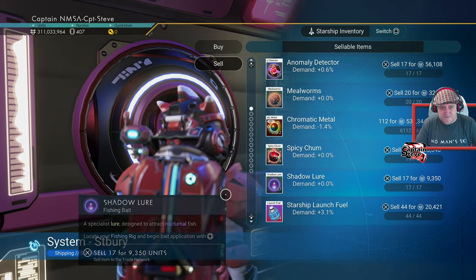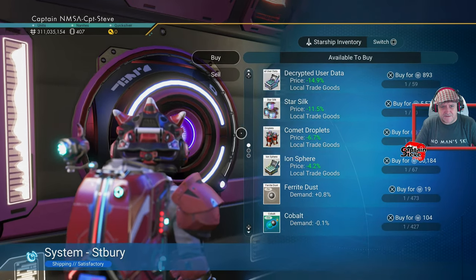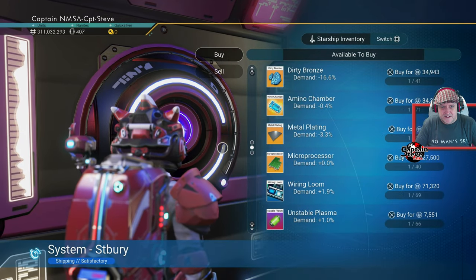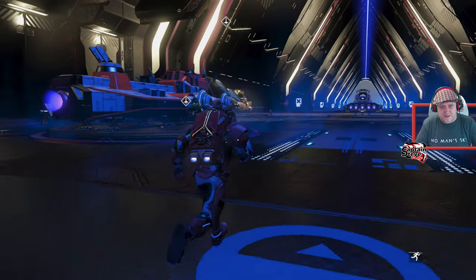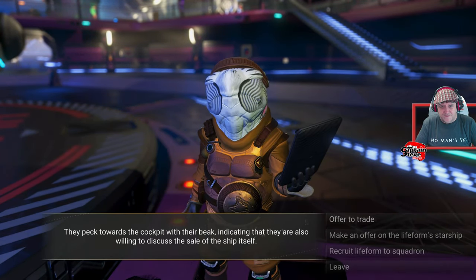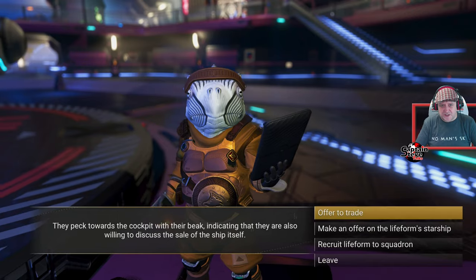Oops - accidentally sold ferrite dust and I needed that for antimatter housing. They don't sell pyrite here but at least I've got some tritium for the ship. Checking traders for pyrite and tritium. Going into the expedition to claim these badges before moving on.